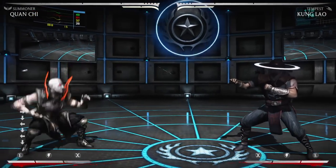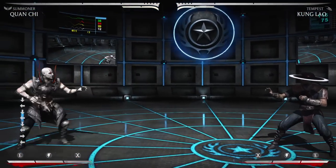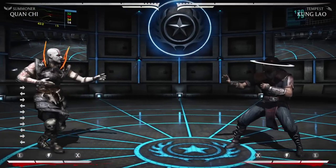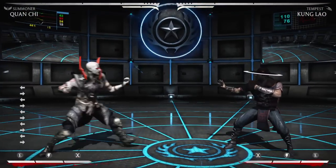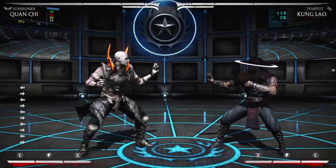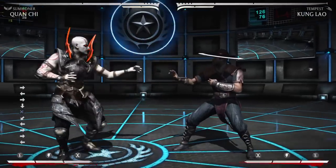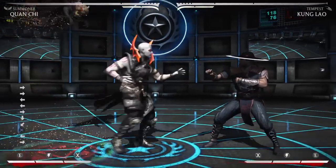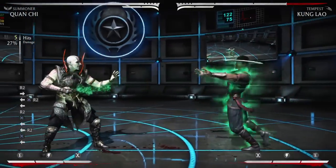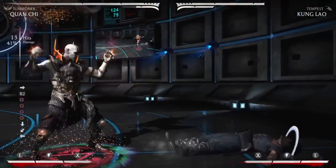So this episode is going to be a breakdown of Quan Chi. A lot of people have asked me for more specific stuff on how to play Quan Chi, how I play Quan Chi, how I do so well with Quan Chi. So I just wanted to talk a little bit about the strategies and how I play him. He has many vortexes, many mix-ups, many combos, very good damage. The key is to get him to the corner, and he has very good corner carry.